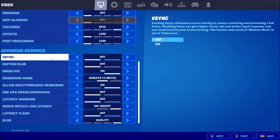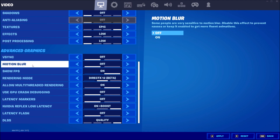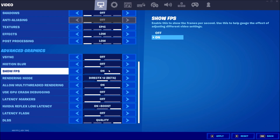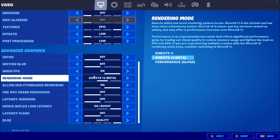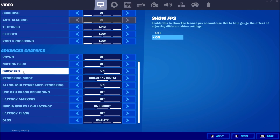For Advanced Graphics: I have V-Sync off for better input lag. If you're using G-Sync or FreeSync, make sure to enable that. Turn off Motion Blur — you don't want motion blur in any competitive game. You can turn on Show FPS so you can see your frame rate change as you adjust settings, especially useful if you're not using software like MSI Afterburner.